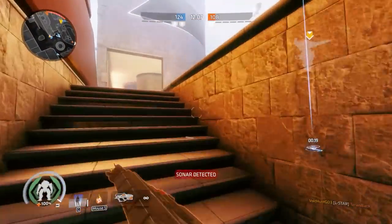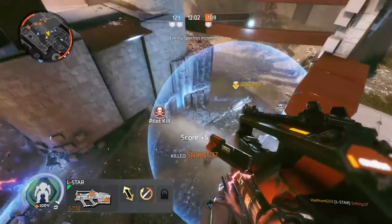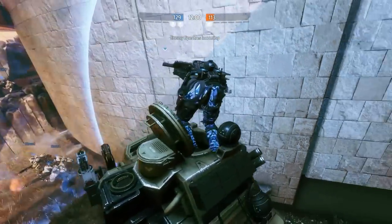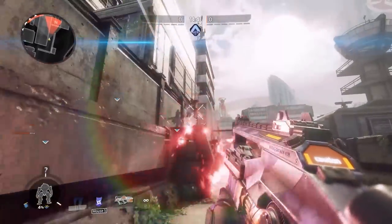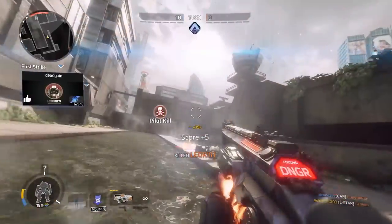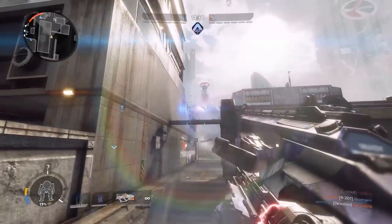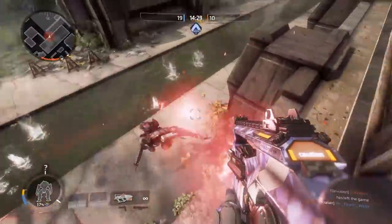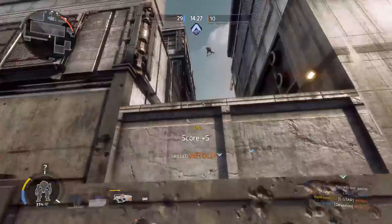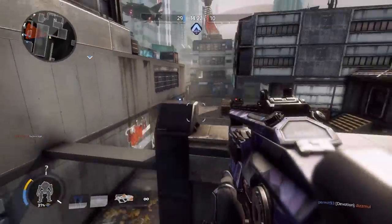The most effective loadout for the L-Star here is extended mag slash speed loader. The last thing you want your L-Star doing is overheating, but paradoxically, it's best used in the long bursts that explicitly cause this overheating issue. Extended mag keeps you from overheating just a bit longer, and speed loader downgrades the pain of reloading the L-Star from stepping on a Lego to a mere wasp sting. Still sucks, but at least it won't ruin your entire day — unless, you know, you're allergic.